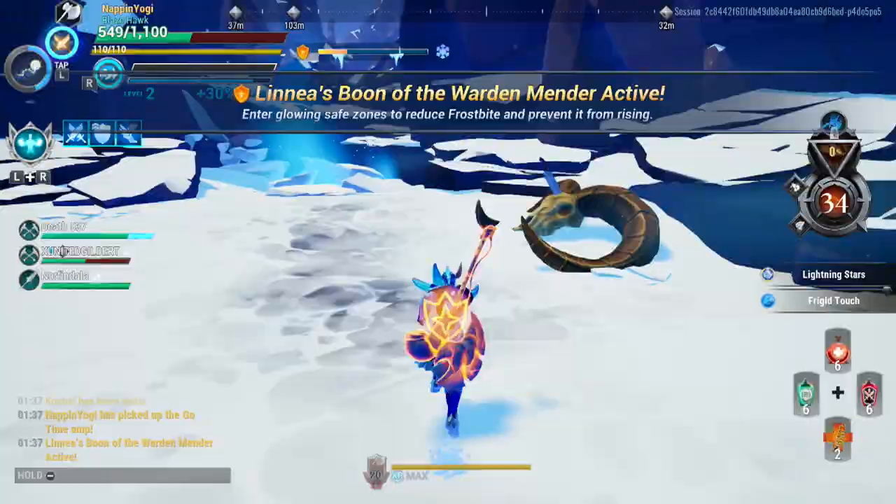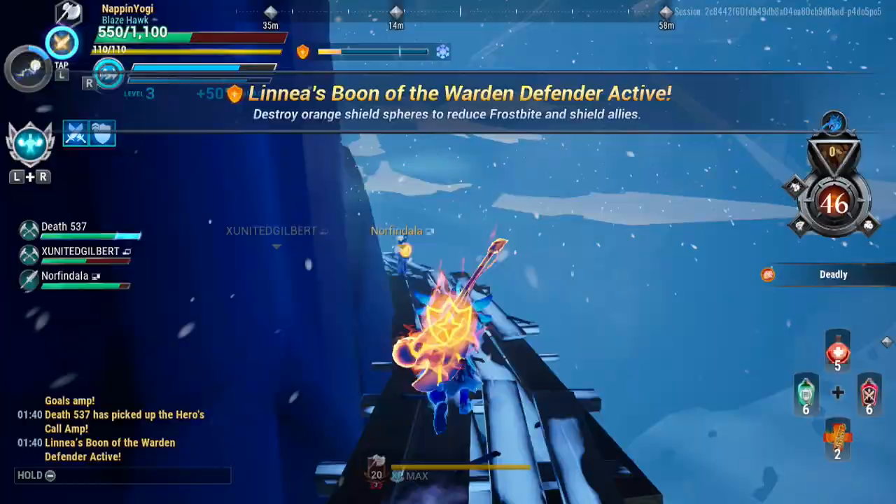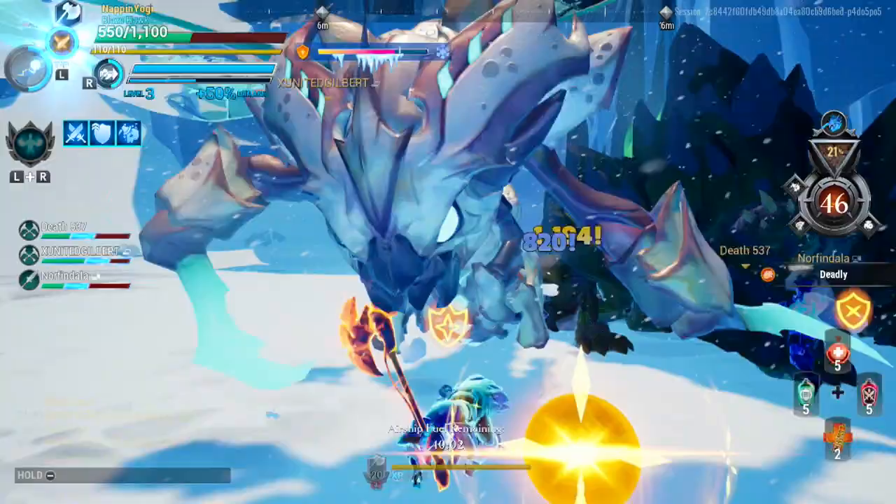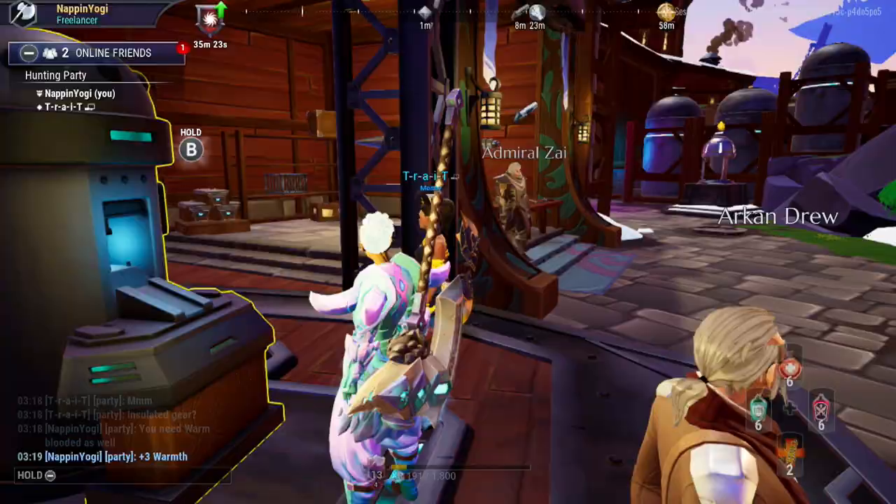The third one is the Boon of the Warden Mender: enter glowing safe zones to reduce frostbite. The fourth and final one is the Boon of the Warden Defender: destroy orange shield spheres to reduce frostbite.